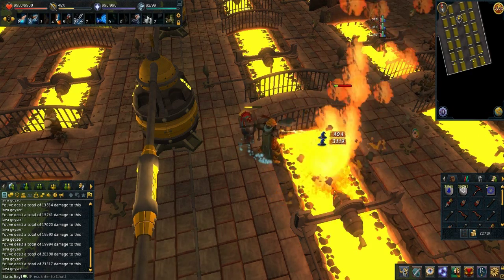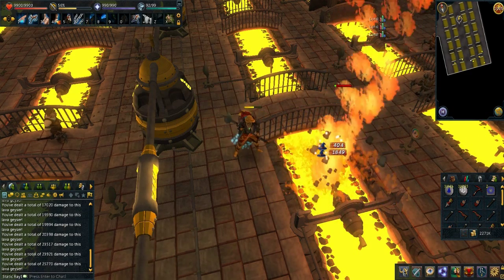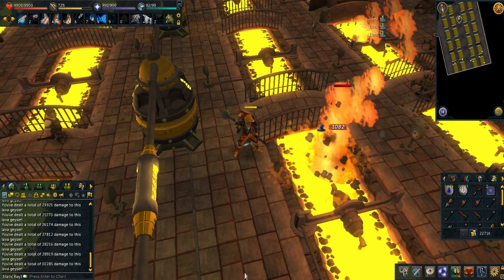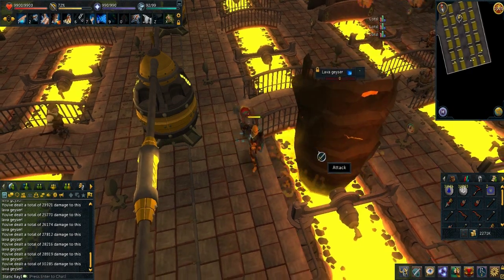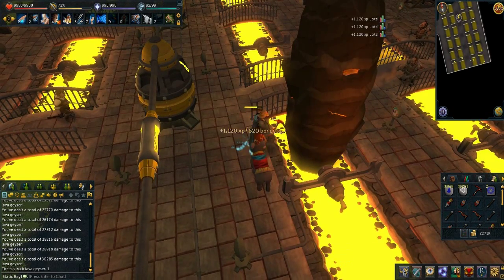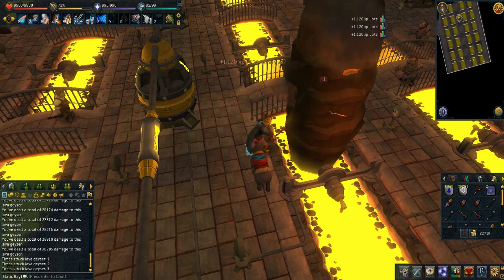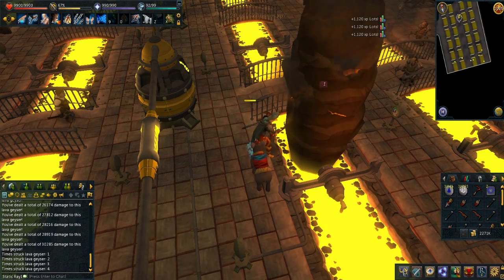On average, according to the RS Wiki, lava geysers spawn once every 45 minutes on average. I have seen them appear as low as 30 minutes to up to an hour, so there is some variation, but that's about as best as I can give you.